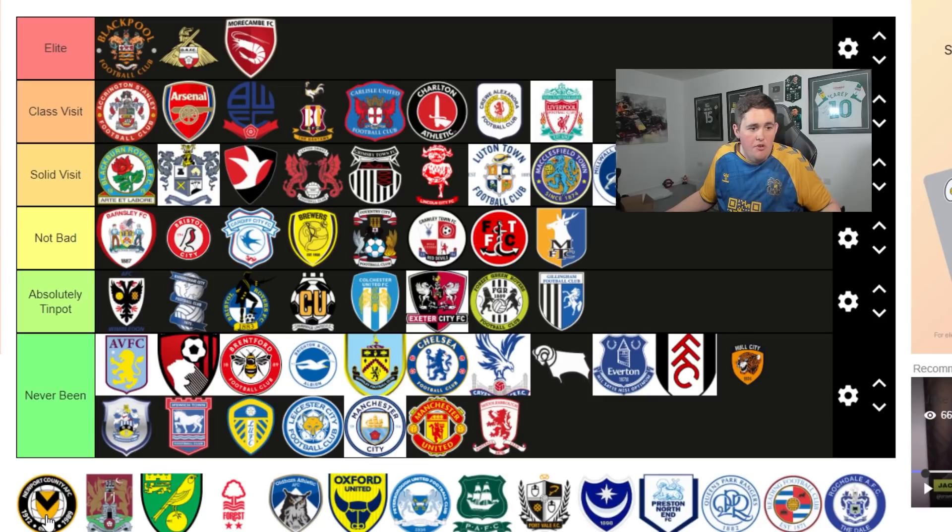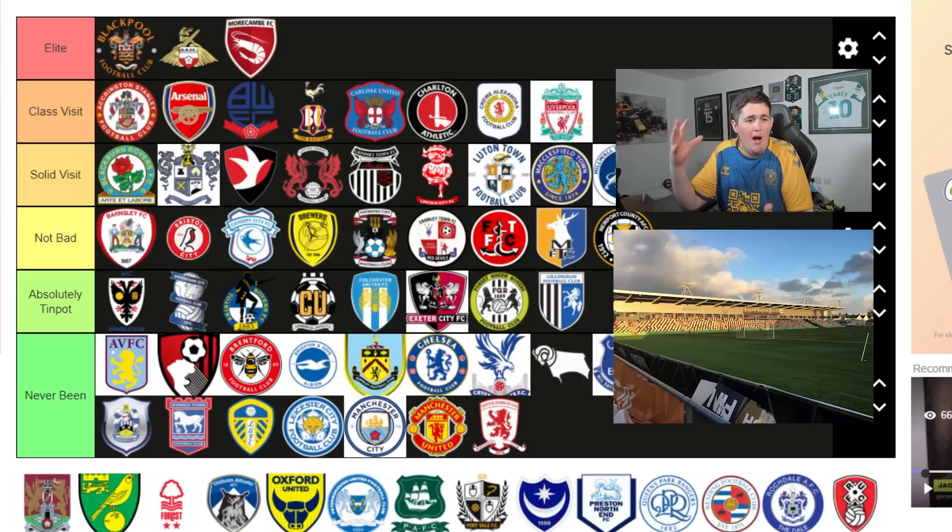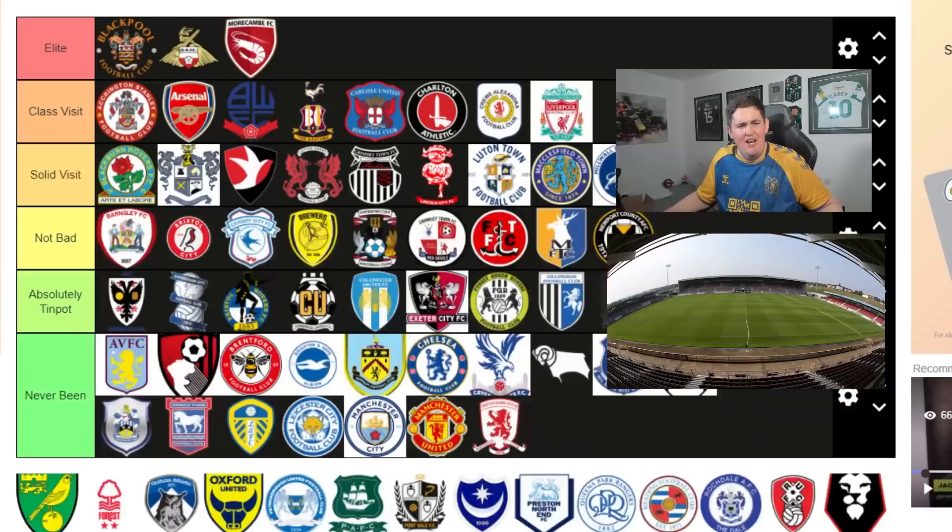Newport would be Absolutely Tin Pot, but the only reason I'm throwing it into Not Bad is because they've got a new roof bar area and they've now got a Nando's near the ground - that boosts them up a little bit. But the away end is absolutely vile, it's horrific, we've nearly fallen through it. Northampton - also Not Bad. The ground is really far from town, they did have a pub there but it's no longer there, so you have to go very far to get to a pub, although there's good food facilities around the ground.